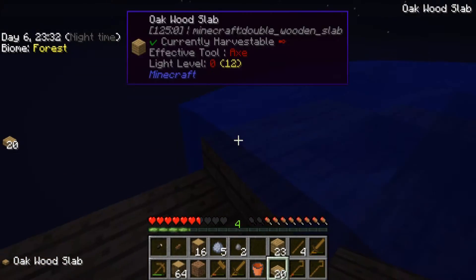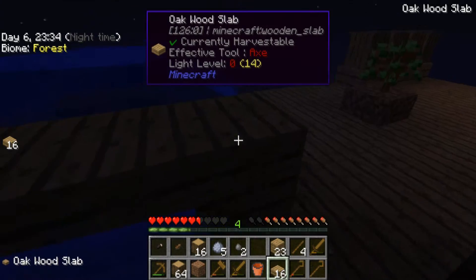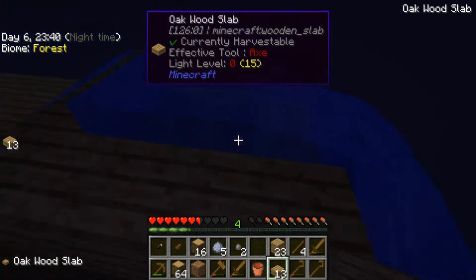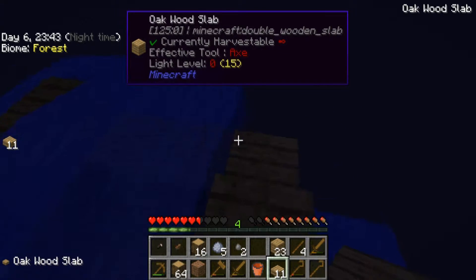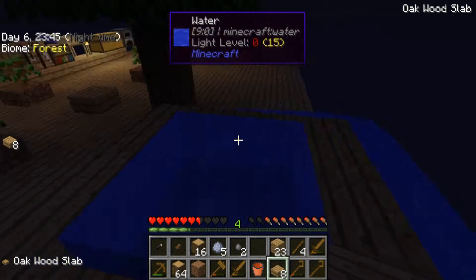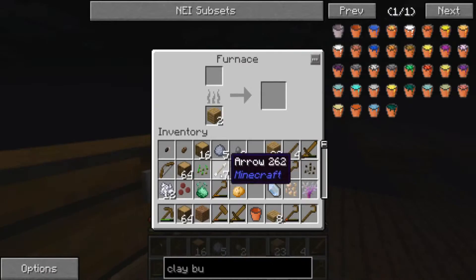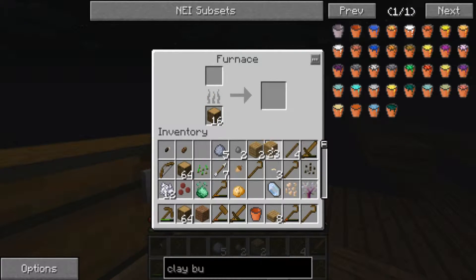Let's make some more slabs. That did not really work. Oh hello tree, thanks for growing. Now we can make the charcoal at least, to make torches, to light the place up. So I'm going to do that right now.